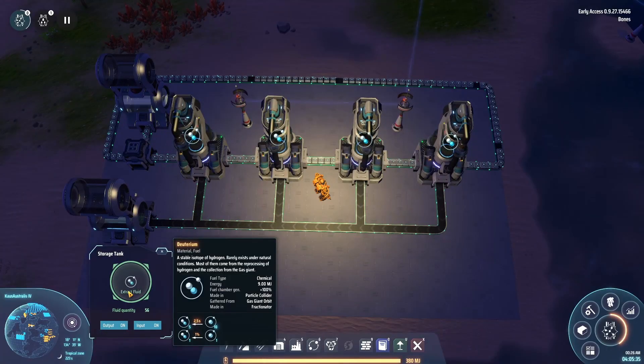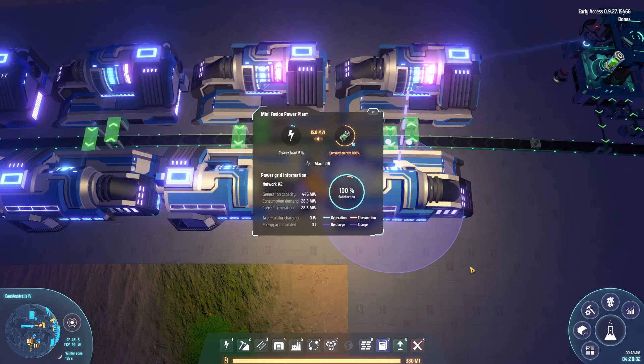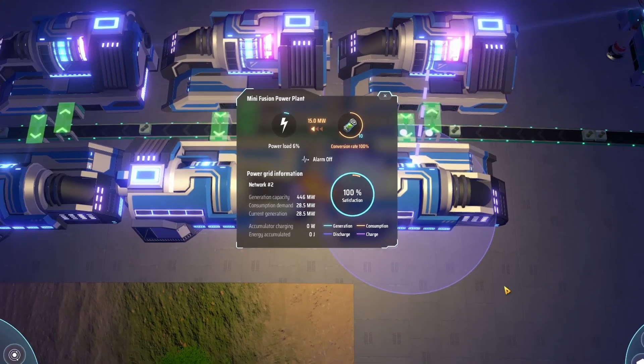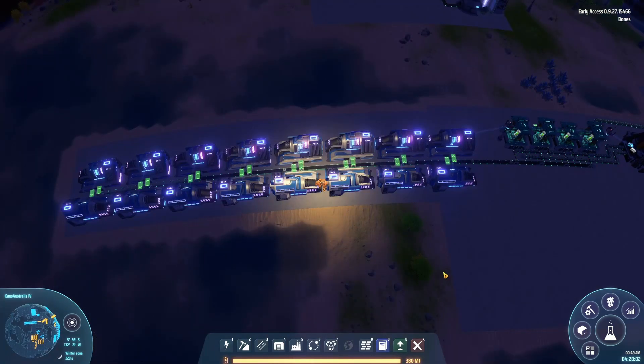Another option is to focus on getting some deuterium and mini fusion power plants ready. With 15 megawatts of power generation and an impressive burn rate of 40 seconds per fuel rod at 100% load, these can supply enough power possibly until the late mid-game.